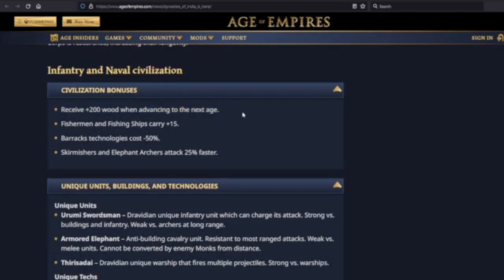Dravidians receive 200 wood when advancing to the next age. This can go two ways: either you use it to fuel a wood-heavy rush like an archer rush, keeping the pressure going with that extra resource; or you put fewer villagers on wood early for something like a scout rush, and when you hit Feudal Age, bam — 200 additional wood right there serves as a band-aid while you get your economy going behind that push.